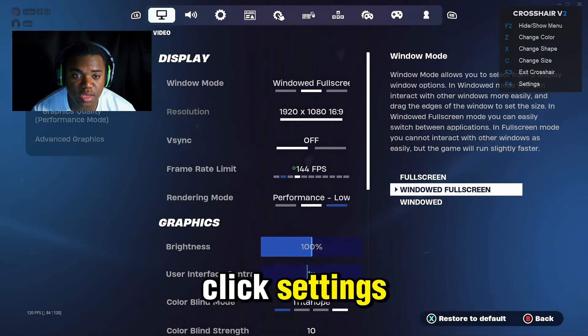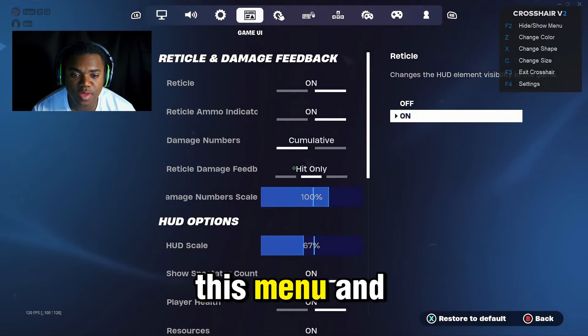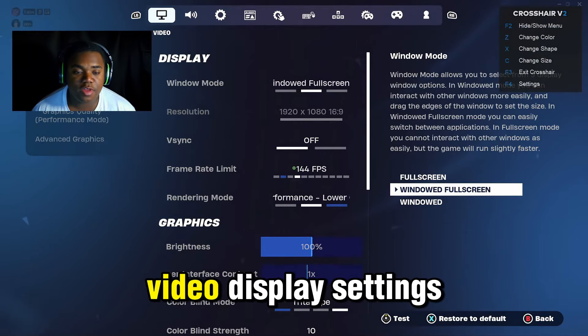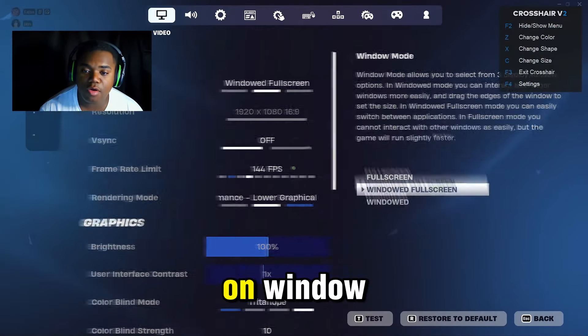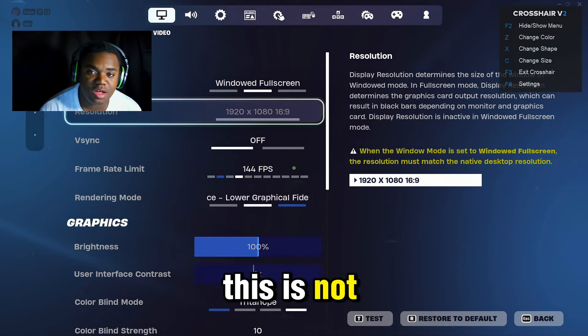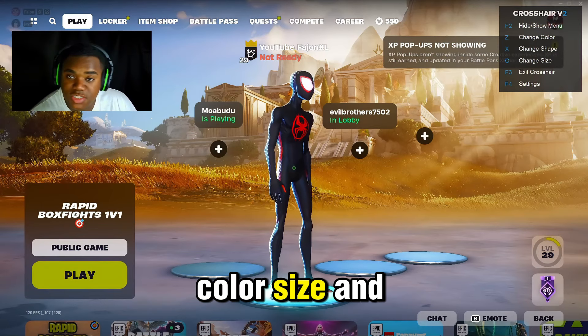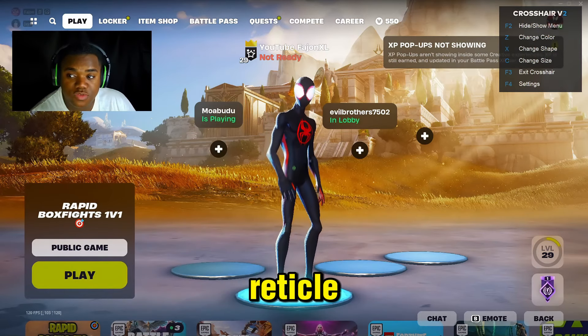Once you do that, go to your settings, click settings, scroll over to this menu, and turn your reticle off. After you turn your reticle off, scroll over to your video display settings and make sure you have it on windowed fullscreen — otherwise this is not going to work. You should then be able to see a reticle in the middle of your screen.